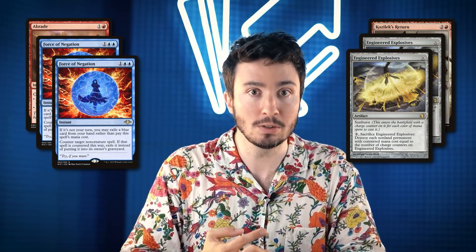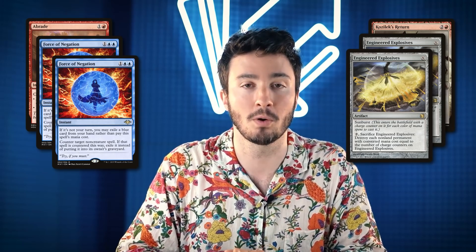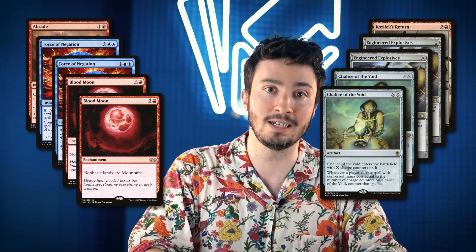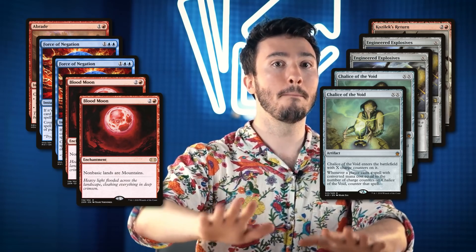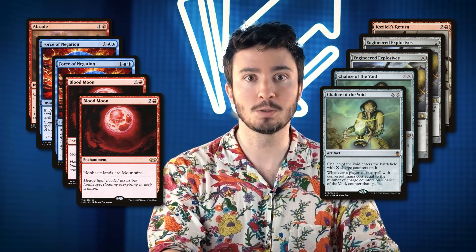Our sideboard has ten cards we're bringing in. Yamin attacks from all angles, so we're bringing in interaction: a Brainstorm and two Force of Negation. We're bringing board sweeps to reset the board — Kozilek's Return and two extra Engineered Explosives. The risky side: we're turning into a lock deck with two Blood Moon to prevent land shenanigans and Chalice of the Void to prevent his one-drops. We play a lot of one-drops, but if we prevent his lands and one-drops, we can beat him fairly.